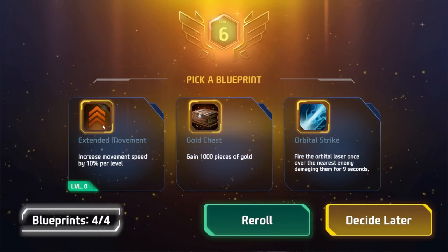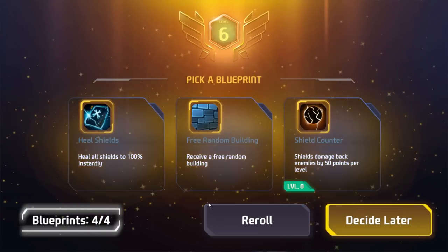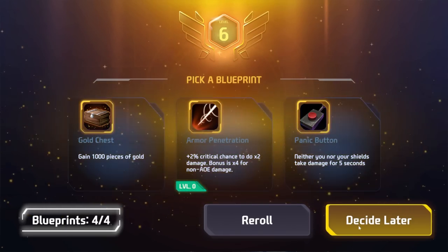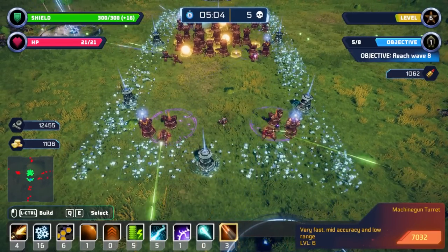It doesn't even require that many defenses at the moment. What do we want to grab — Orbital Strike, Gold Chest, or Extended Movement? Heal all shields instantly, shields damage enemies back, 50 points per level. That's nice, let's go from there.